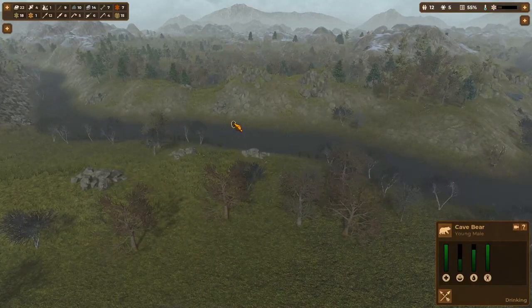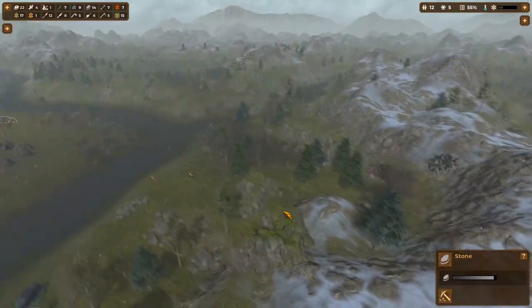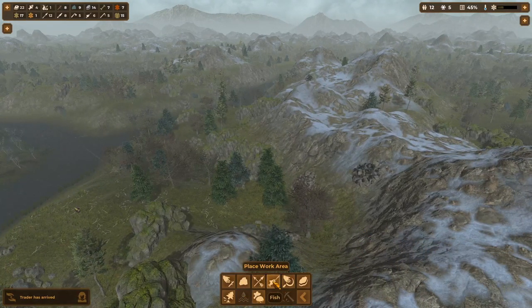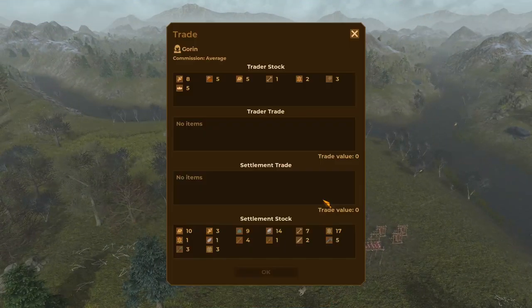That bear is still chilling over there, which is kind of concerning me. The work order for the flint already stopped — I need to set up one of those flags so they'll continue gathering it. That's actually covering two ores. Looks like a trader also arrived. They got a lot of food and leather, but I'm pretty good on food. I might buy some bread, just because I can't make it myself yet, and it's really cheap so I'll get it all.